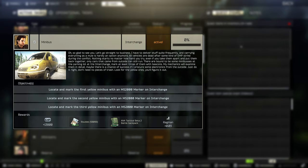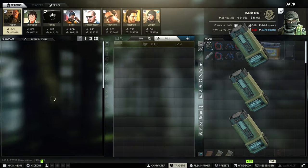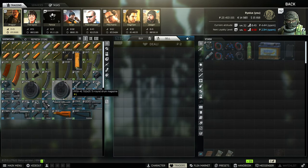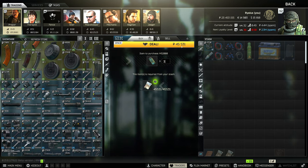So this quest is on Interchange. You need to grab yourself three markers. These can be grabbed from Prapor level 1 — if we go Prapor level 1, somewhere in the middle here — if we buy three of them, that's 45,000.